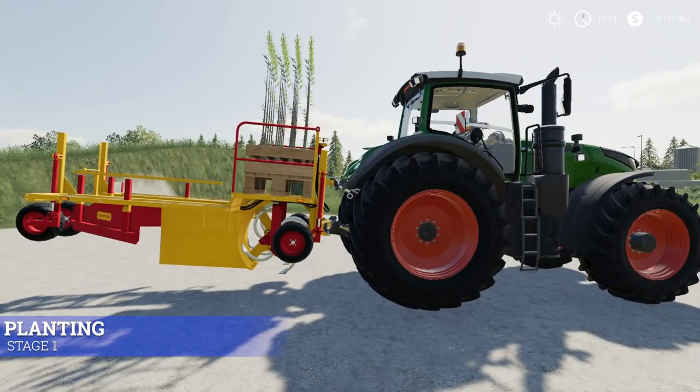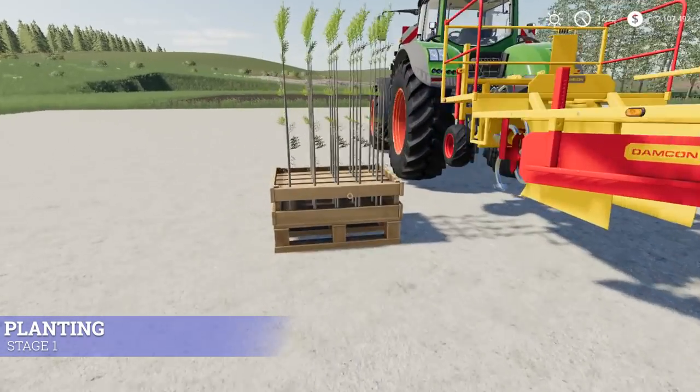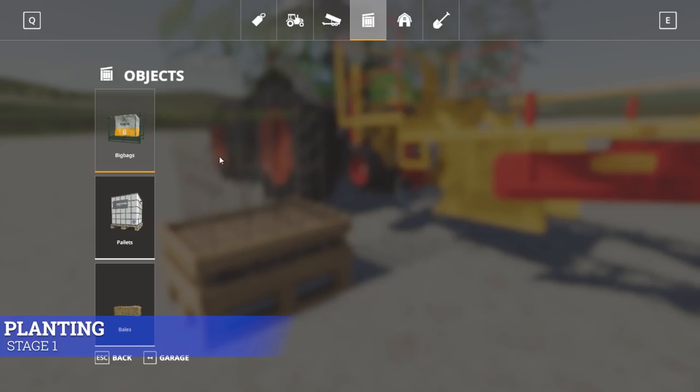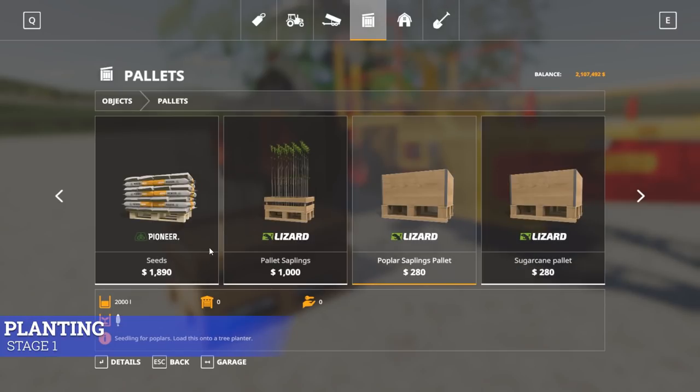Still on stage one — planting. You buy saplings in the store. Go into the store under Objects, then Pallets. Here is a pallet of saplings for a thousand dollars — it will plant 20 total trees, which is a bargain. You make a boatload of money doing forestry if you get good at it. Poplar saplings are also right here.